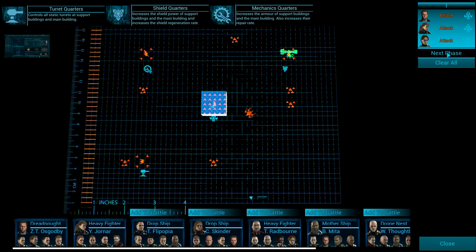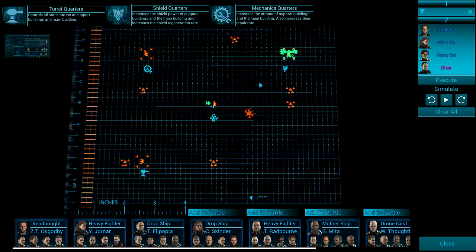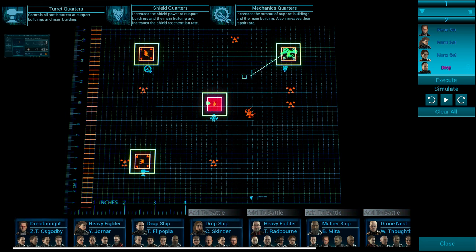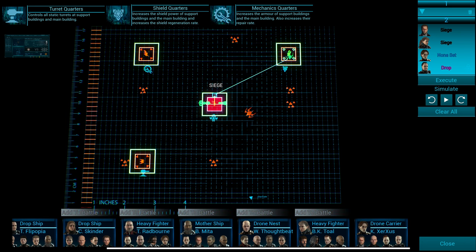We're going to hit Next Phase. We're on number two here and nothing is selected — the shield bubble is missing. So we're going to add my dropship. Technically you don't have to have one, but it just makes it easier. We're going to hit Drop, then pick the three ships we had before. Click again and move it in — you want it to be on Siege. Heavy fighter: Siege. Drone carrier: Siege.